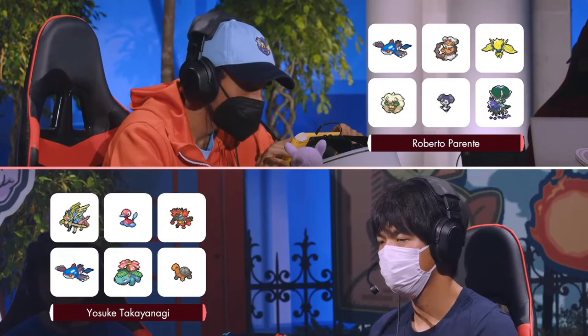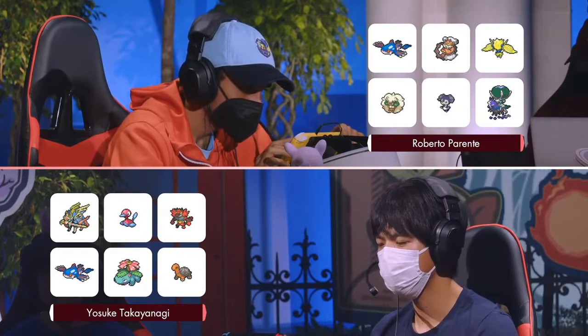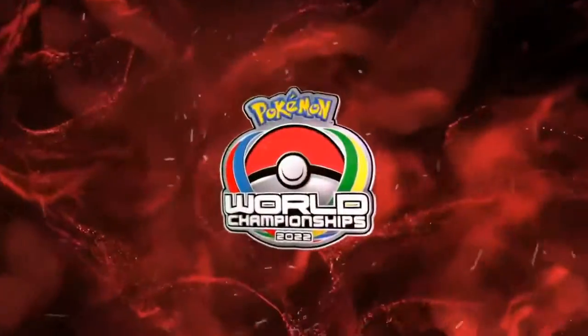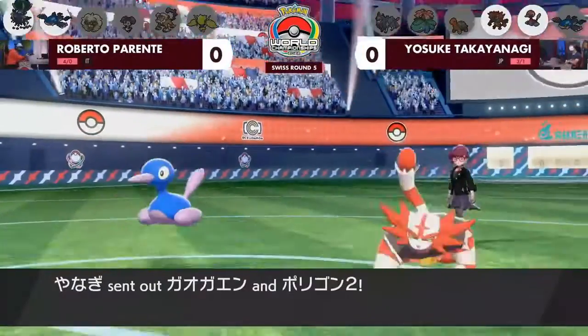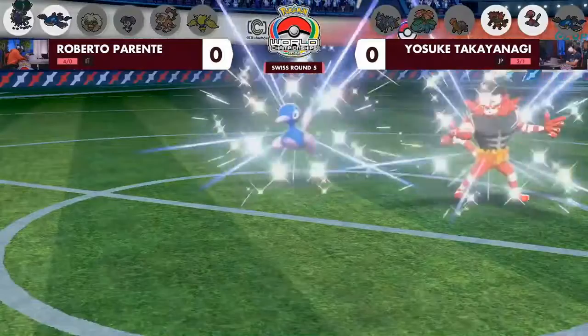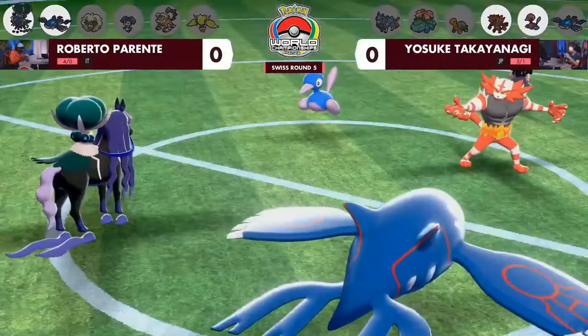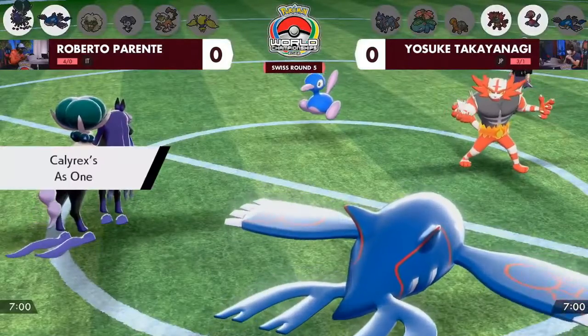That's pretty awesome to see, as we've seen so much of the Calyrex vs Kyogre matchup so far on stream today. Now we're going to switch it up with Torkoal and Venusaur. On Roberto's side, those are some of the fastest Pokemon you'll see in the entire format — that double restricted pair right away with Shadow Rider Calyrex next to Kyogre.